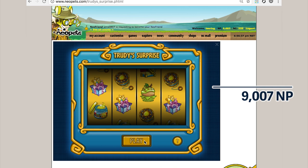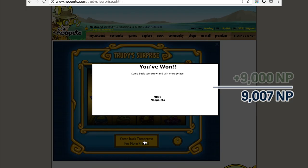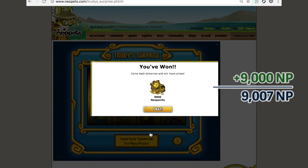Trudy Surprise hands out a fixed amount of Neopoints based on how many consecutive days you log in. That puts us up at 18,000 Neopoints — easily doubled how much we have on hand.